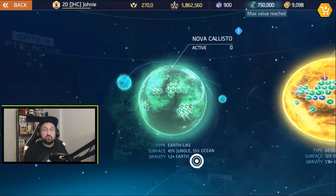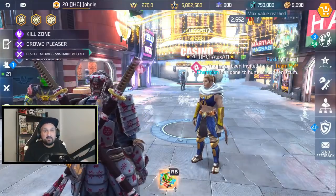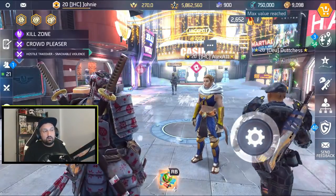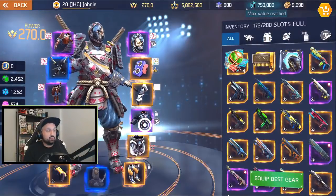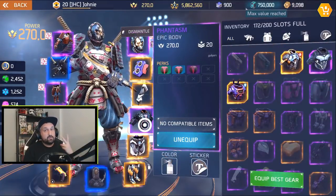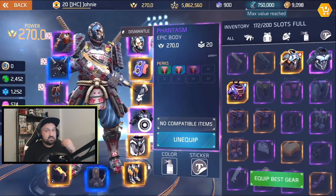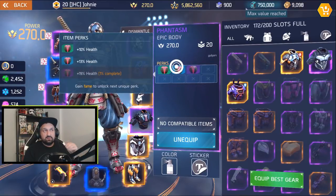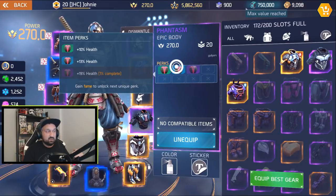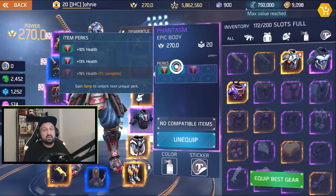Fame is useful to unlock perks, so if you ever get a new legendary and want to unlock it fast, you need fame - you can just claim a bunch of missions. Just remember, the first two perks need damage: you start a mission or dungeon, deal damage, kill a couple enemies, and when you come back to the hub the first two perks will be unlocked. That's very easy and quick.